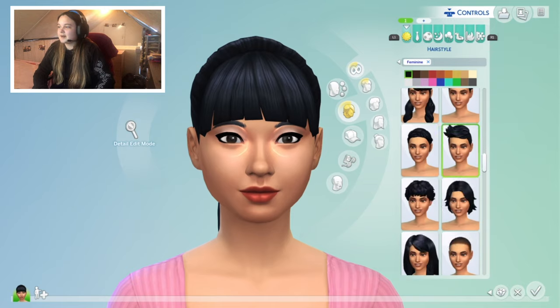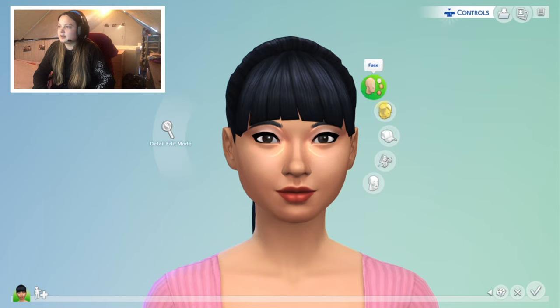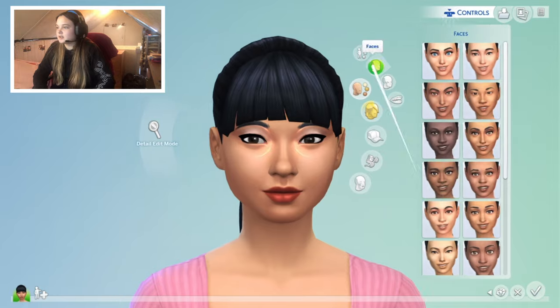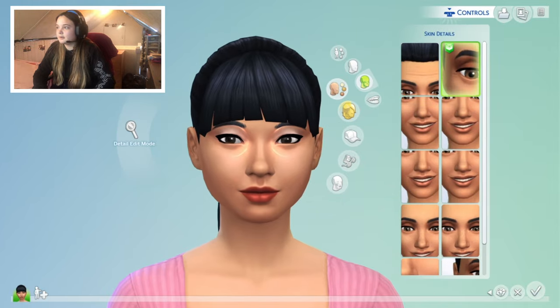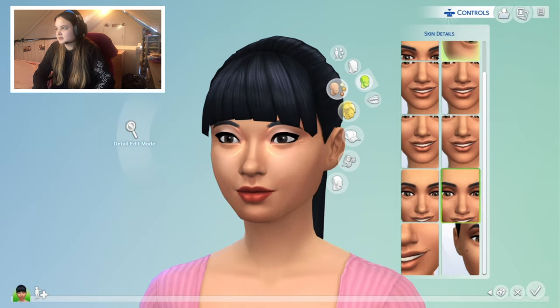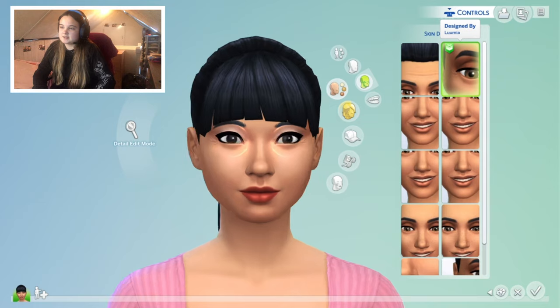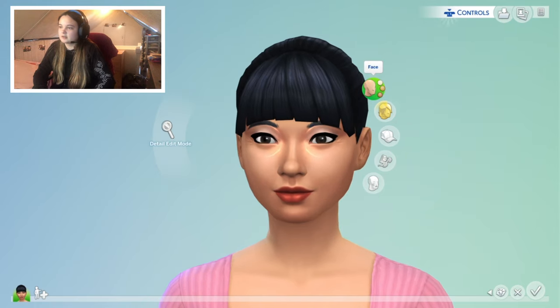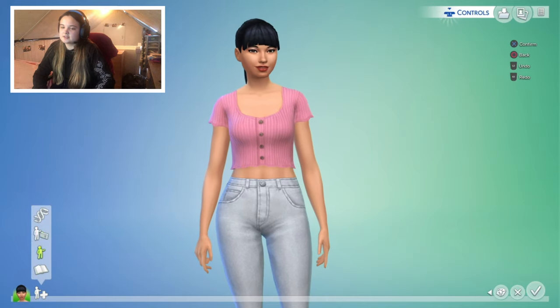Just going all the way back up, double-checking — no, we don't have new hairs. Okay, that's fine. For face things, I do think we have some new details — not skin tones. Here we are — you've got some sort of wrinkle lines for your eyes, which is cool. That was designed by one of the CC creators. I'm not going to try and pronounce any of the names because I don't want to be offensive if I get them wrong.